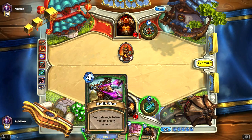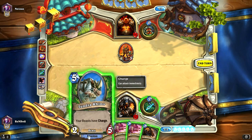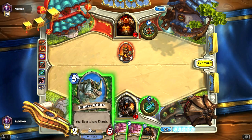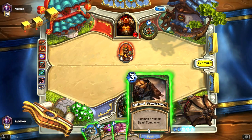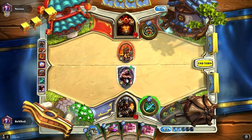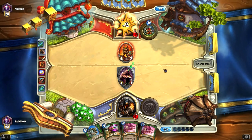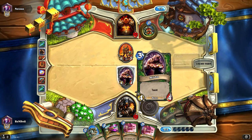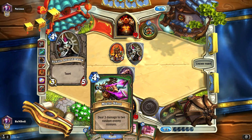Multishot is going to potentially take out two of his minions, but at this stage on five mana do we even want to play the Tundra Rhino? The Tundra Rhino can attack immediately but it's not actually going to be very effective here. I think what I want to do is play Misha. Misha's going to trade with the Corcron Elite — we'll deal two damage to the face and pass the turn. If he doesn't attack Misha or has another way to deal with her, hopefully that'll trap him into playing another minion and then Multishot is really going to do well next turn.